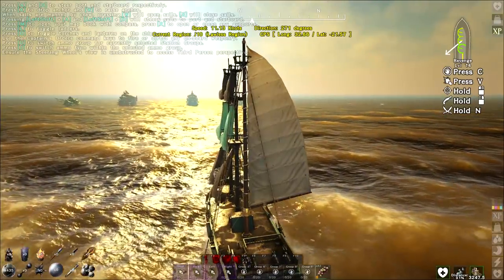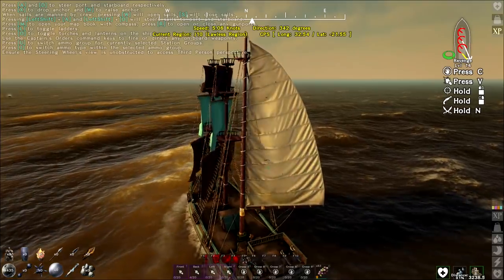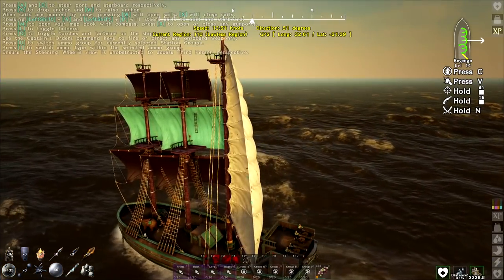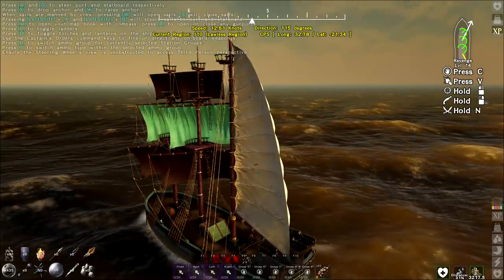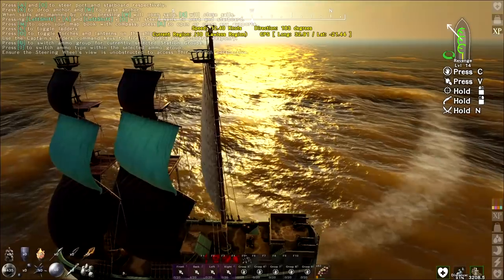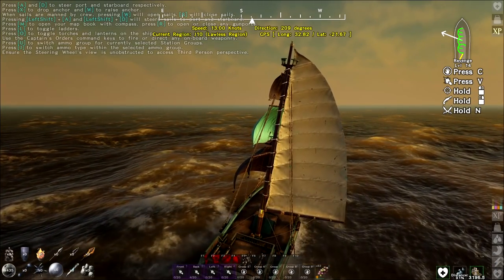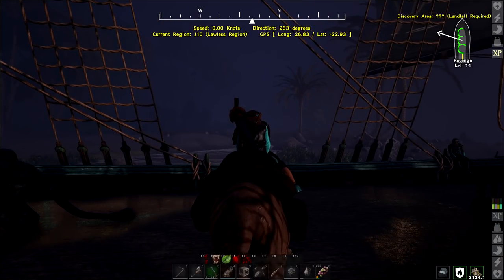Let me find an island, get us there, drop anchor, and we'll jump off. I keep having to go around Ships of the Damned — I'm a chicken. We should be good to sail around them. Welcome back. Sun's coming up but there's a fog event. We have arrived at a desert island; we've not set foot on it yet. We're in J-10, right here.